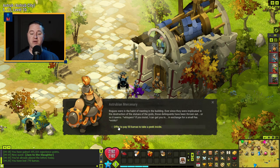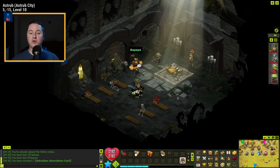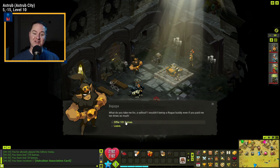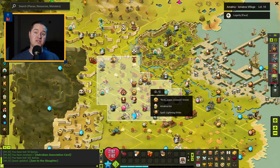Once you're at the church, talk to the Astrubian mercenary, find out why it's off-limits, and pay him 50 commas to get in. Once you're in, come over to Ba-Papa and mention Zayam's name. Offer 10 commas, but ultimately you have to offer 101 commas — not cheap! After talking to him, head down to 2-1, the Amakna Inn, to progress the quest.